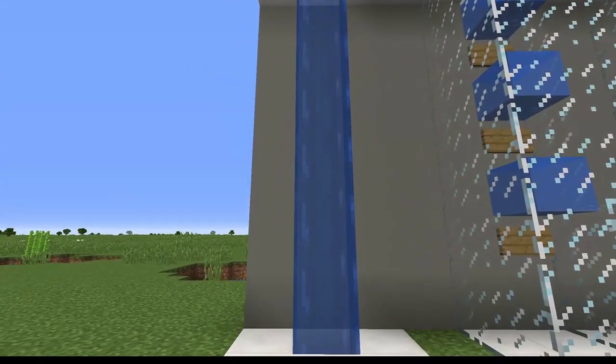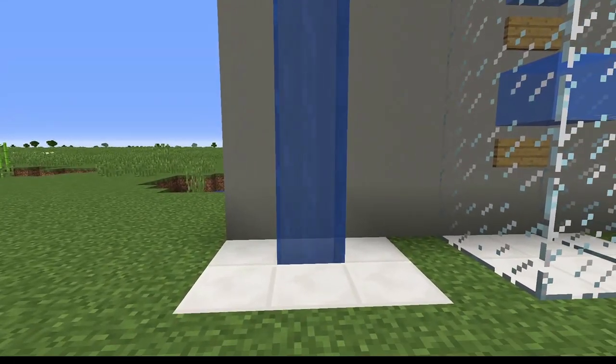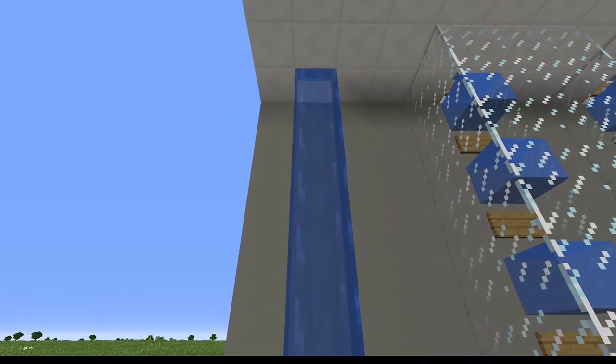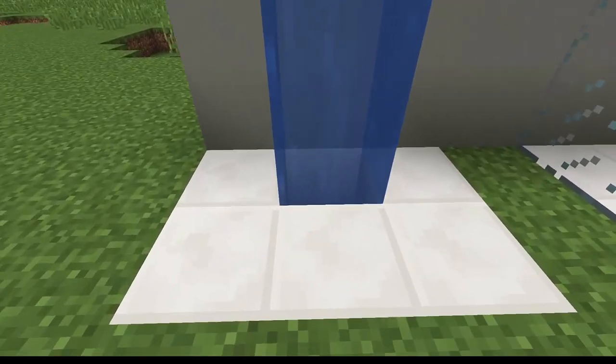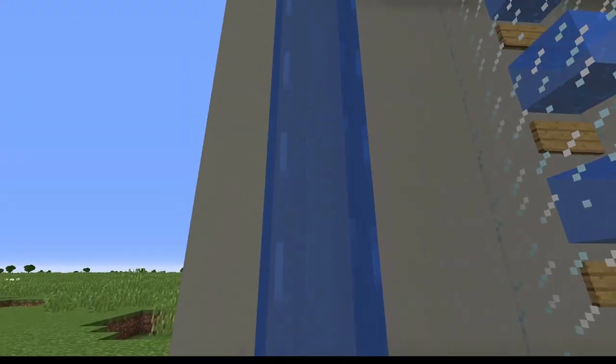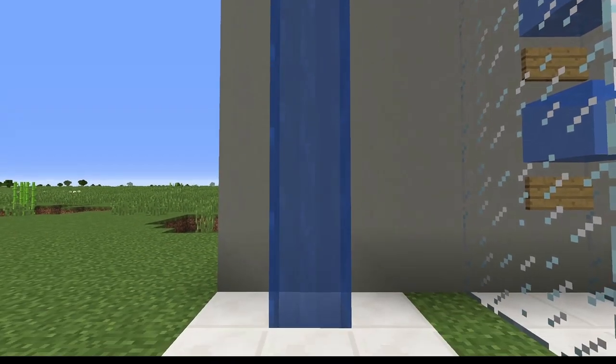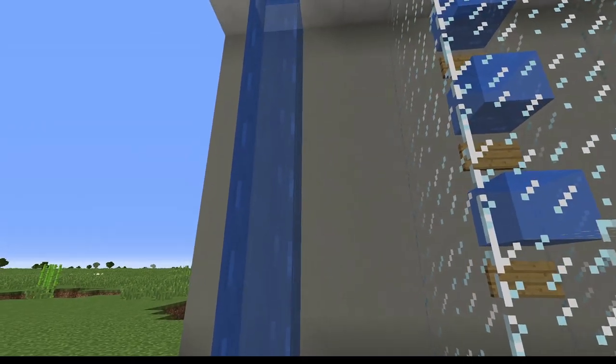Looking at the first one, you have a very bog standard idea of just water coming down. This is how it used to be done right at the beginning when we first started doing water elevators in Minecraft. You just have a flow of water coming down into a hole in the ground - it only needs to be one deep to hold it in place. You can jump in, push upwards with your spacebar to come up to the top level, or hold shift to go back down. The biggest disadvantage is that you can't breathe while doing it, and it's quite slow.